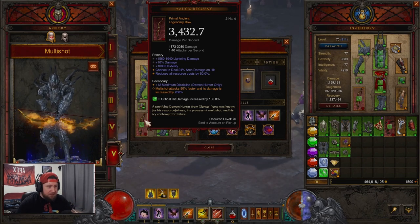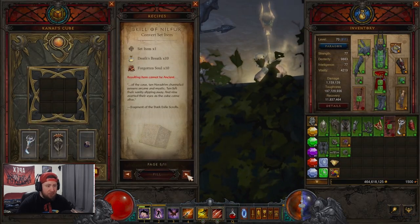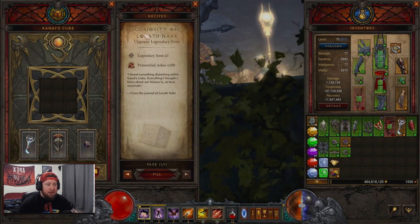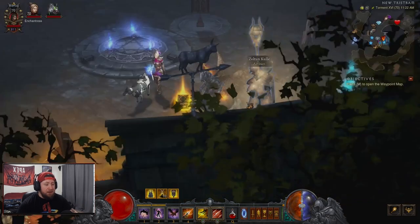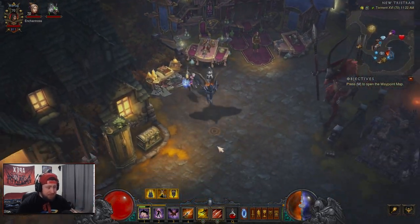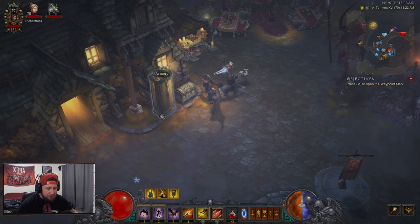We also have Yang's Recurve. You'll notice it looks a little different - it has a small icon indicating it's been upgraded via the Curiosity of Lorath, the new PTR feature. Using primordial ashes, you can take any legendary or ancient legendary and make it a primal. You can only have one of these equipped at a time - similar to Season 27's angelic crucible, where you could only apply it to one equipped item.